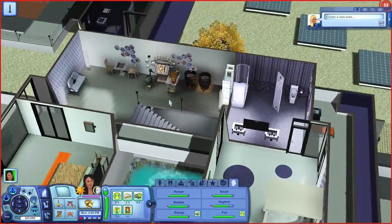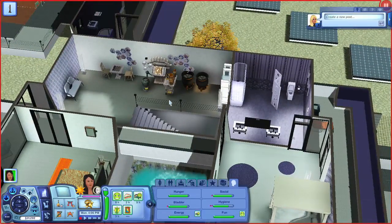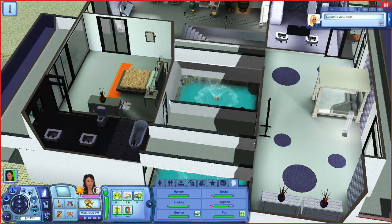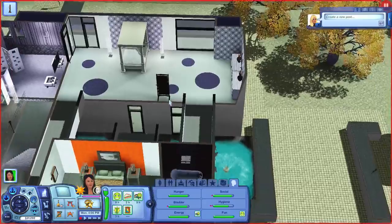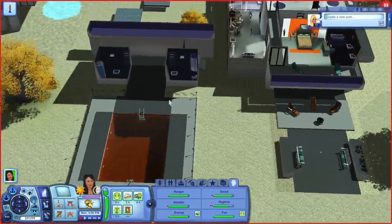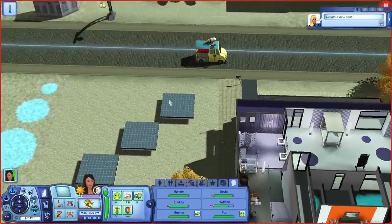Upstairs are the bedrooms and bathrooms. Up here I put in the alchemy station, a couple of cauldrons, and a chess table for logic. This house has two bedrooms. I left one bedroom the same, but in the other the only thing I changed was the bed to give a higher energy bed. That's pretty much all I changed out for this house. It is a really nice house and can be used for a growing family - if you've got a kid or two, you can definitely use it for that.